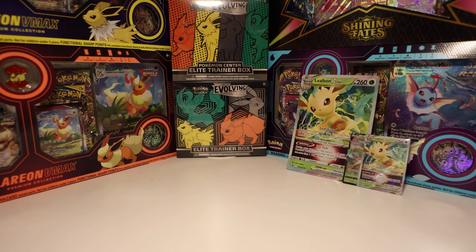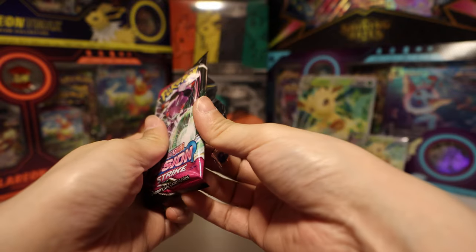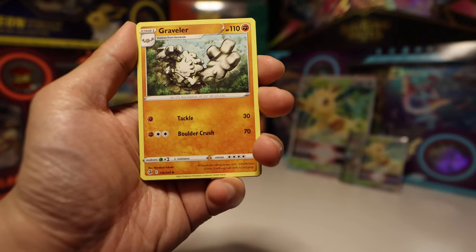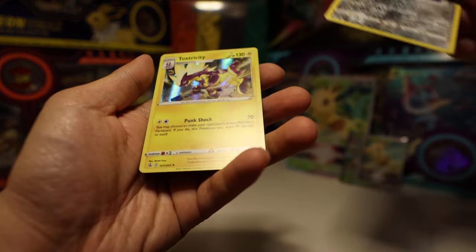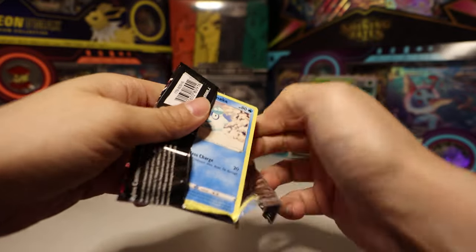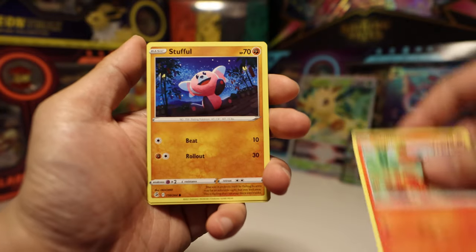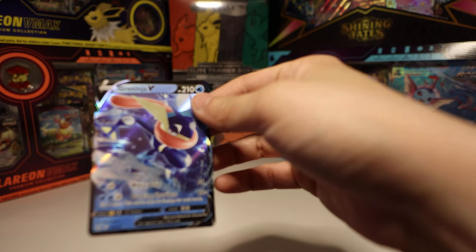Since we didn't pull anything, I'm gonna open a few more packs. Let's see — opening another Fusion Strike loose booster to see if I can pull something good. Battle VIP Pass — very good, I was looking for one of those. Clauncher, Growlithe, Stufful, reverse Corviknight, and a Doxtricity. No, we can't end like this — let's keep going, we need to get a hit today. Another Fusion Strike pack. Corvisquire, Sandslash, Darumaka, Sizzlipede, Stufful, Sandygast, Plusle, Sigilyph, and a Greninja V!